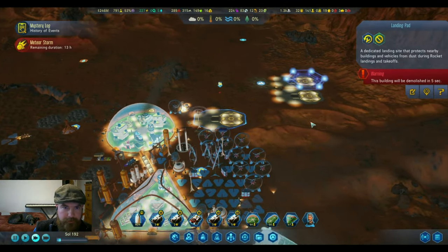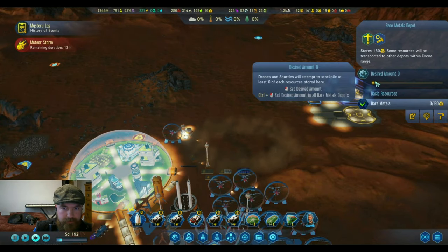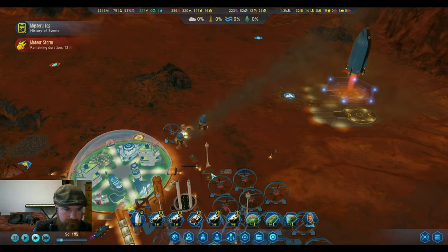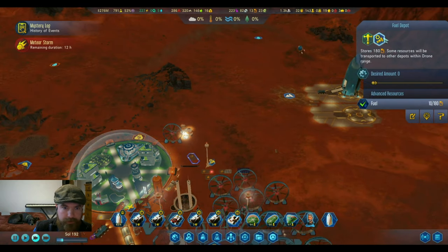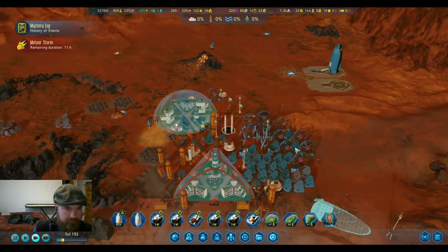We'll remove this landing pad and see if we can't get the rare metals moved over here. I'm going to get rid of some of these extra deposits — we'll probably want to relocate them.